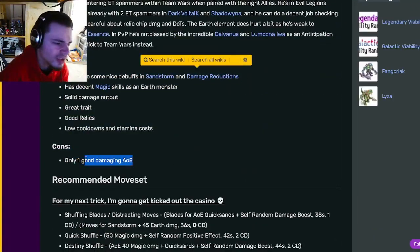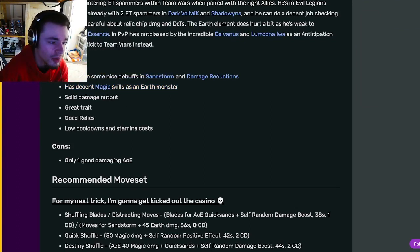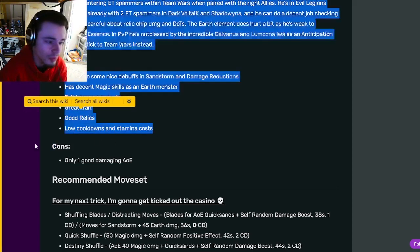He does only have one con, which is pretty cool. His pros are access to some nice debuffs in Sandstorm and Damage Reduction, which are pretty good. He has decent magic skills as an Earth Monster, solid damage output, great traits, good relics, and low cooldowns.